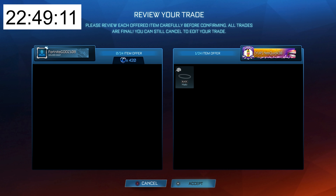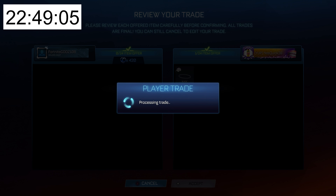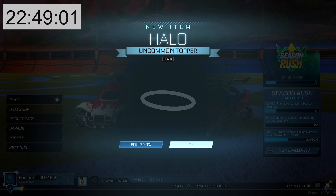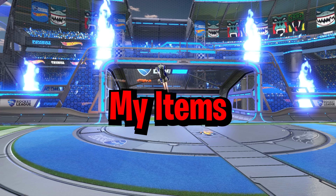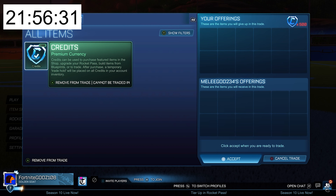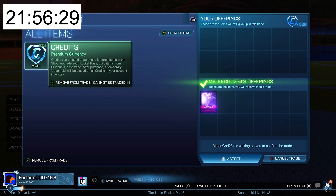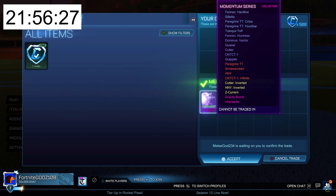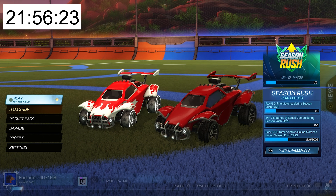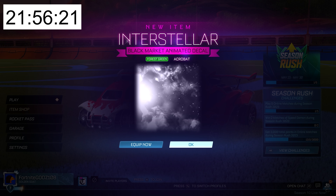Sure enough, I was able to buy a Black Halo for just 420 credits — at the time it was valued at 800 credits — meaning I can make almost 400 credits profit on that one trade. And one hour later, I've managed to sell all of my items, which now gives me loads of credits to work with. I managed to get the best trade of the video so far, buying a Forest Green Interstellar for literally half the price. I should be able to sell this for the minimum value and make 500 credits profit.